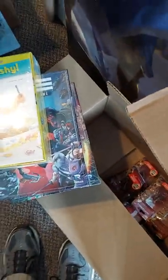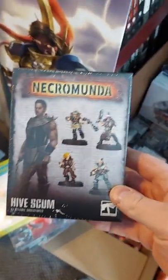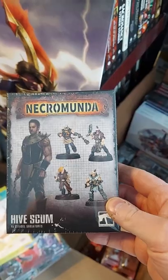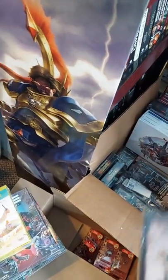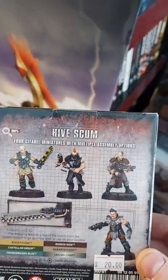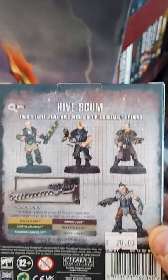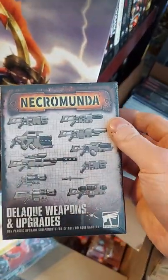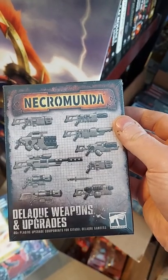A couple of new Necromunda kits: Hive Scum, four Citadel miniatures with multiple assembly options, and the Delaque weapons and upgrades sprues.